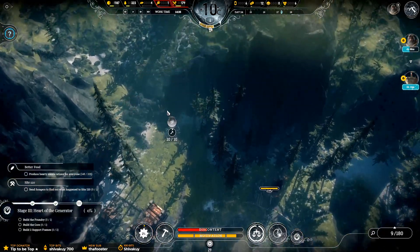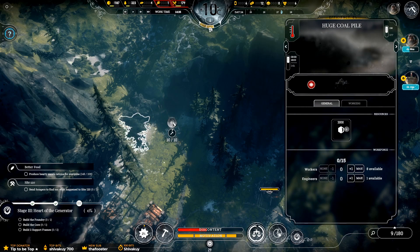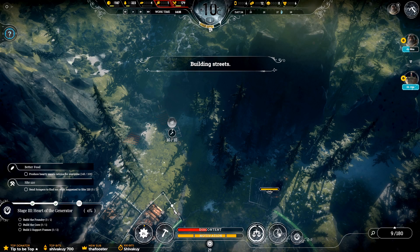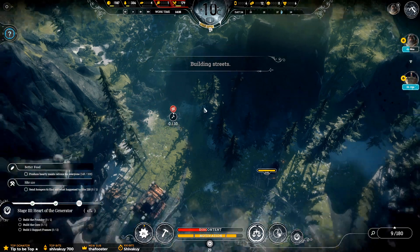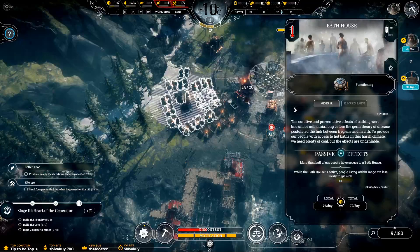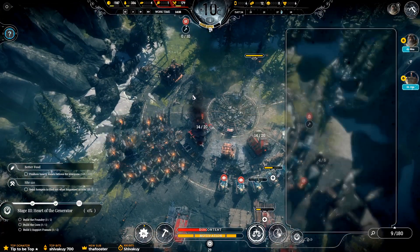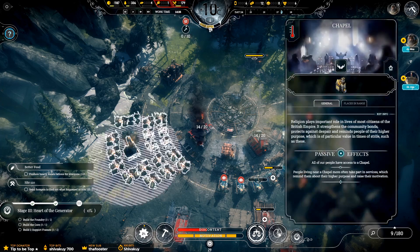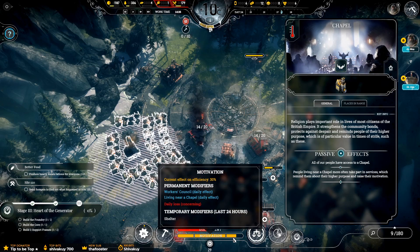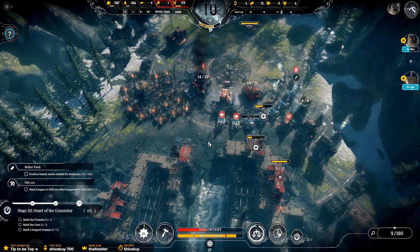What are we going to do with this coal? I'll attach the road and maybe get a little bit of it. Our bath house is on — people are going to be happy about that. All the places are in range — motivation will rise. As long as we're in this top bit, I think we get 30% extra.